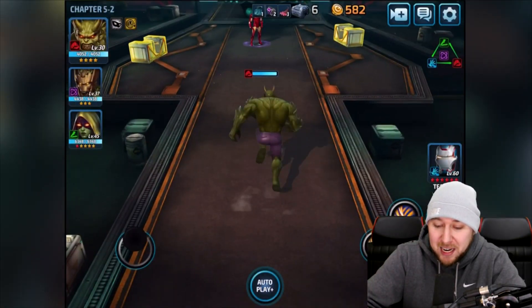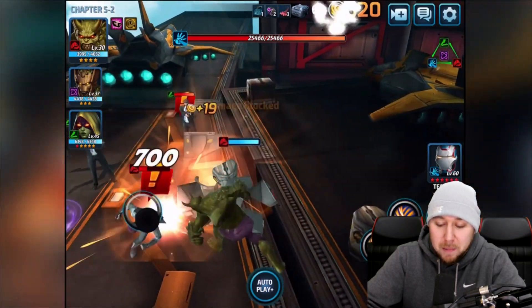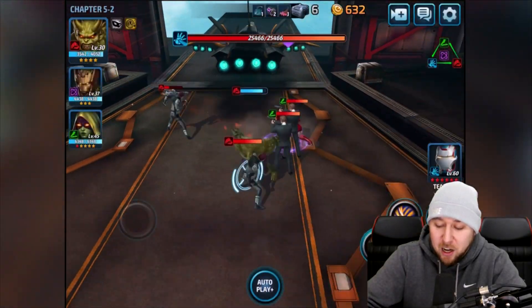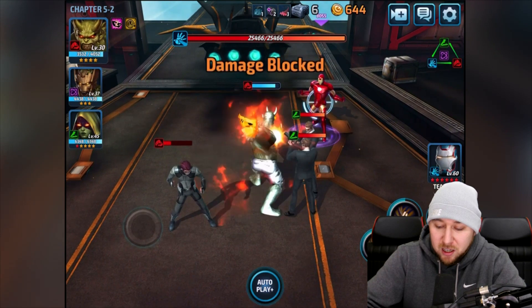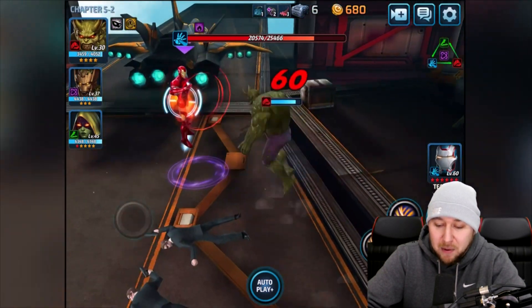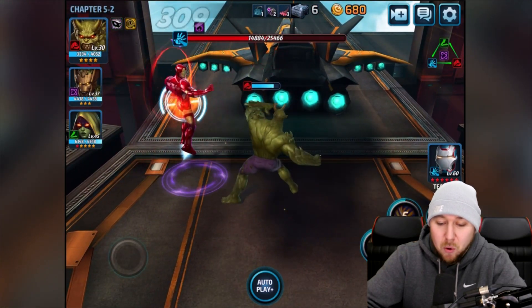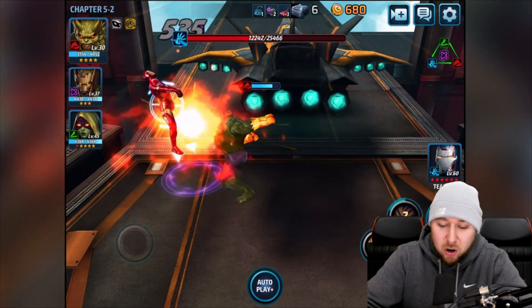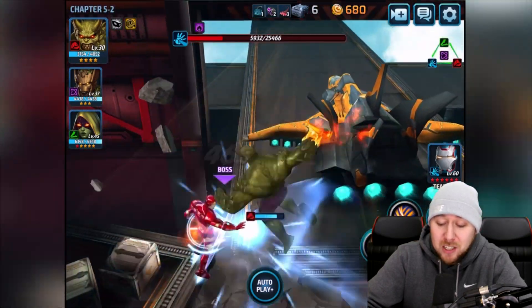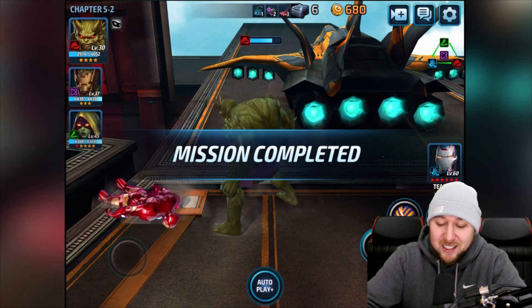Now we go against the boss — Iron Man. Before I beat him up, let me activate the uniform ability and see if it triggers. It wasn't going to do it just yet — there it is, activation! Taking out all the minion guys, now we take out this Iron Man. That move with the fireballs looks absolutely insane!